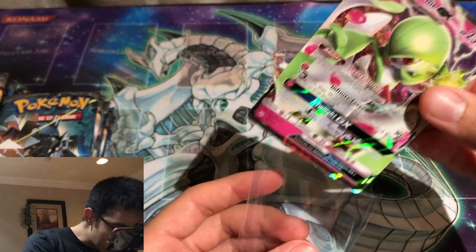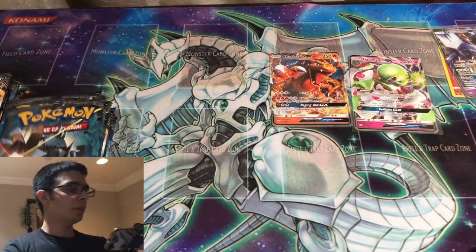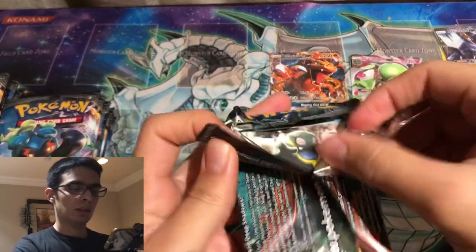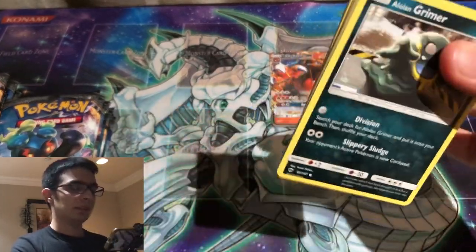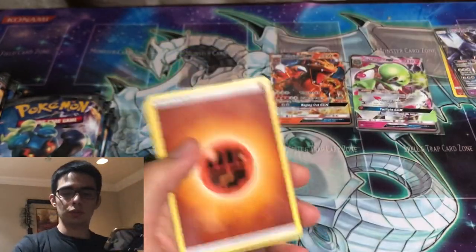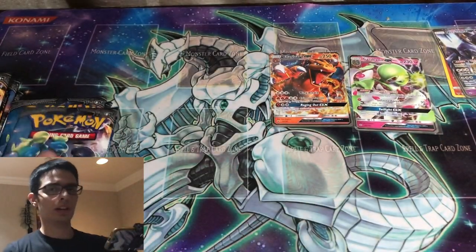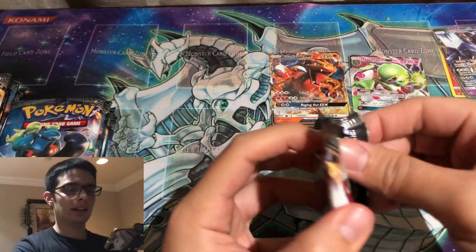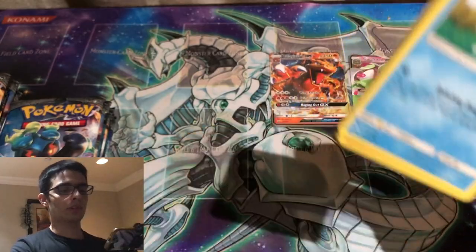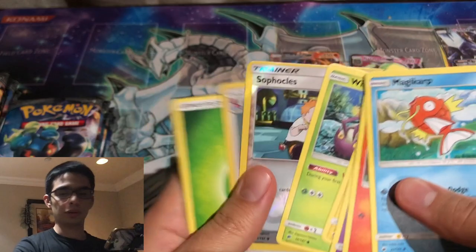Oh, looks like we have something here — we have a Gardevoir GX! I might have anticipated that a little too much; the edges looked a little rainbowy to me so I got particularly excited. But I hadn't pulled this card before, so that's very nice. Just hoping for at least one secret rare, hopefully a Pokémon. I've pulled Bodybuilding Dumbbells before from Burning Shadows, which is cool but not the secret rare I'm trying to pull. I also think Tapu Fini is a rainbow rare in the set — and when I say rainbow rare I mean that interchangeably with secret rare.